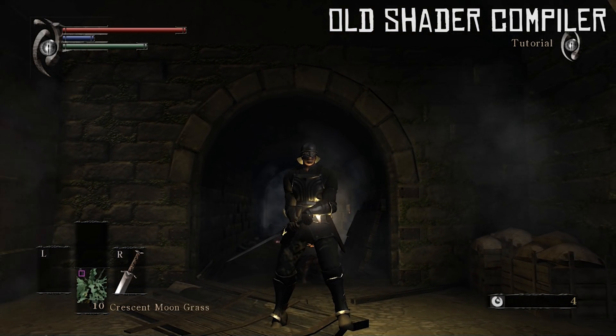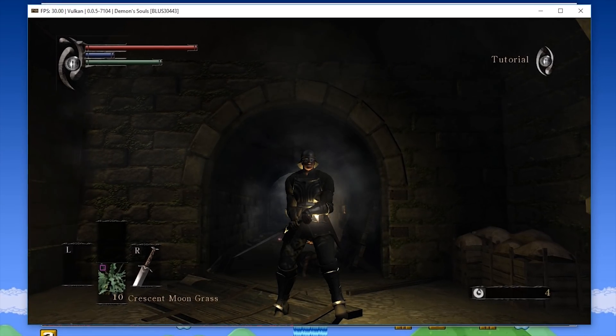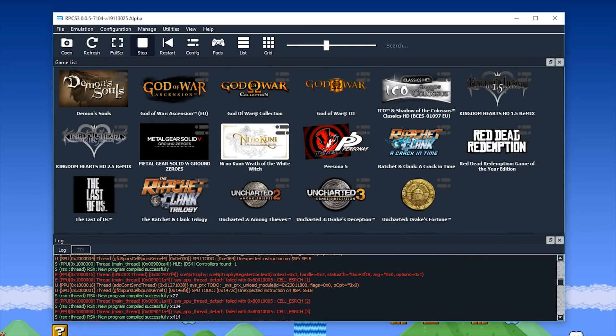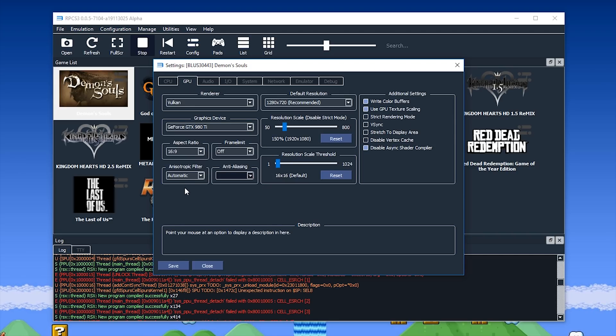So before we go any further, I'm going to close my Demon's Souls game and show you how you can turn on this new option. Once your game is closed, all you need to do is come to your game, right click and come to configure. Next, you want to come to the GPU tab and then make sure that you do not have asynchronous shader compiler disabled — untick this box and hit the save button.